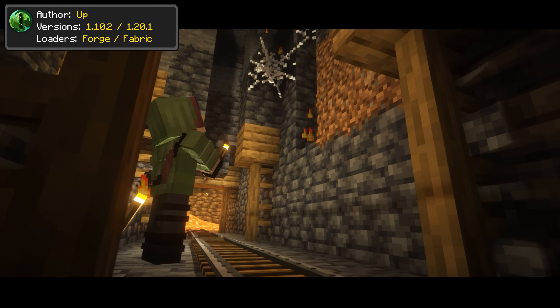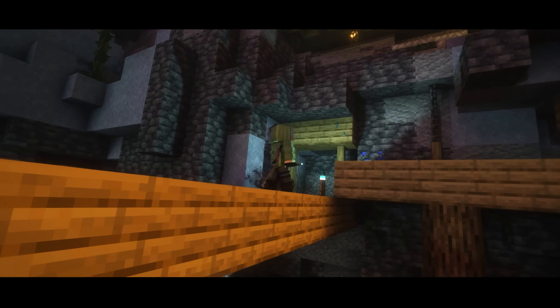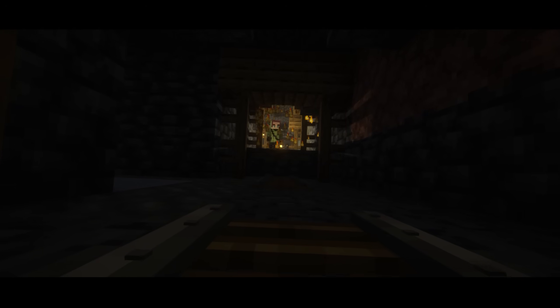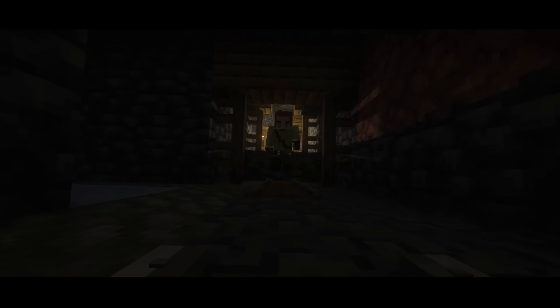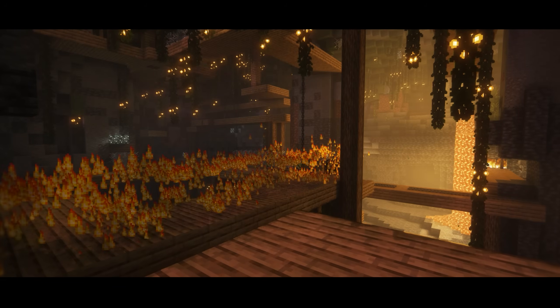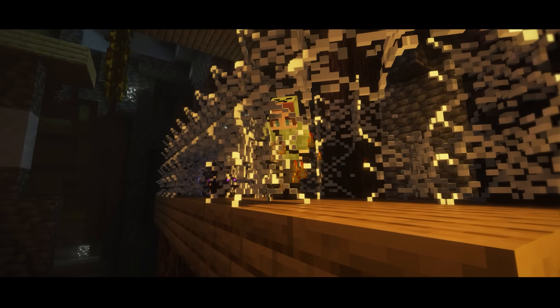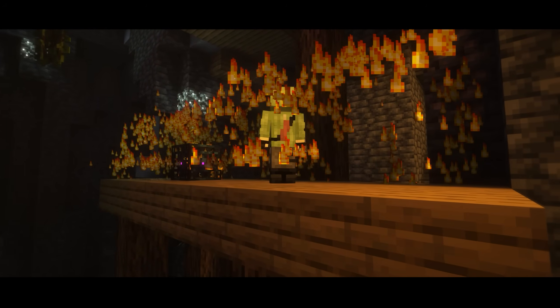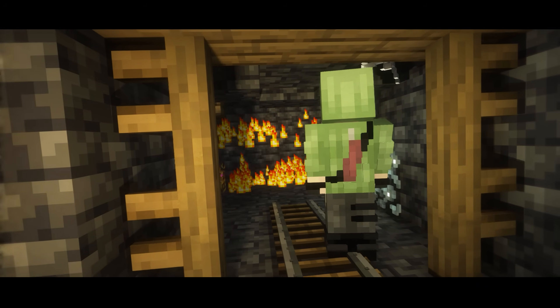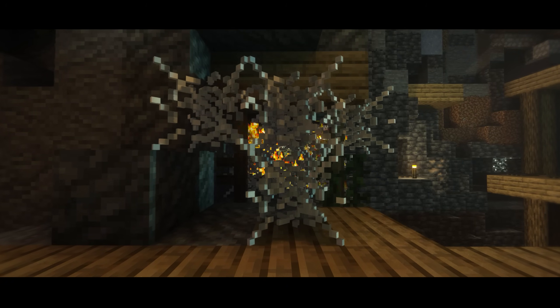Realistic Cobwebs has been outdated for well over four years now, and it's finally made a return, updating to 1.20.1. So instead of sluggishly destroying cobwebs with swords, you can simply torch them. It can also destroy an entire vein of cobwebs using flint and steel, giving flint and steel a useful new functionality. This mod will be a lifesaver whenever you get stuck in a cobweb and will ease the removal of these blocks, ultimately streamlining the process of traversing caves.